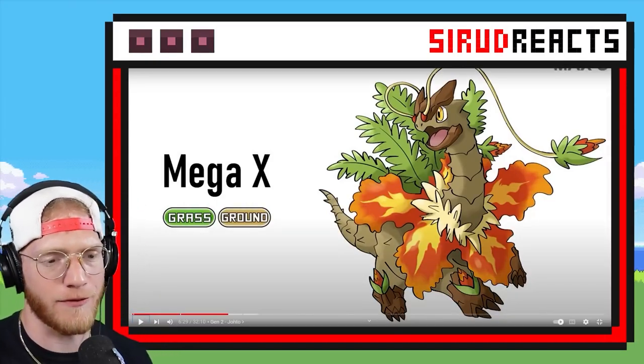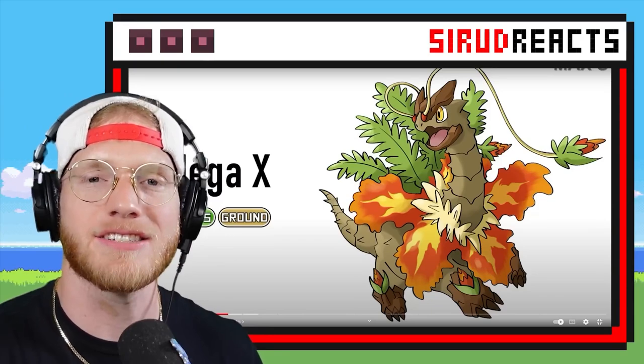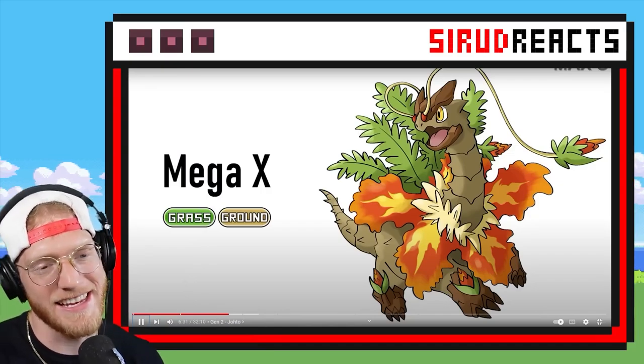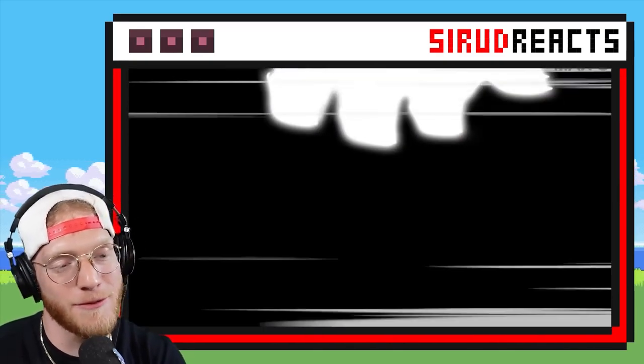It's Grass Ground! I thought those were flames. That is still epic. I really like this one — it really brings out the dinosaur in Meganium. It looks a lot more dinosaur now. We still get two more. I don't know how they're gonna top that.